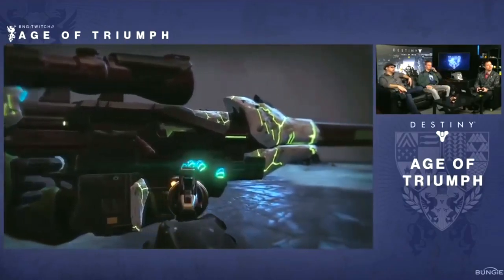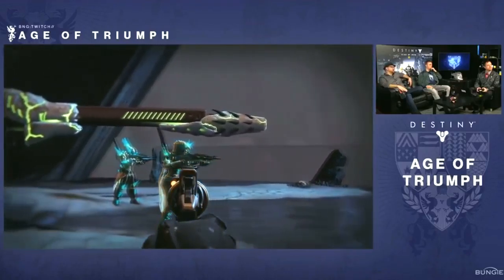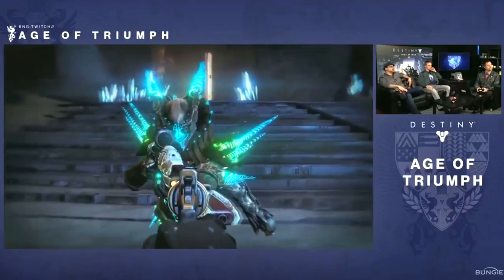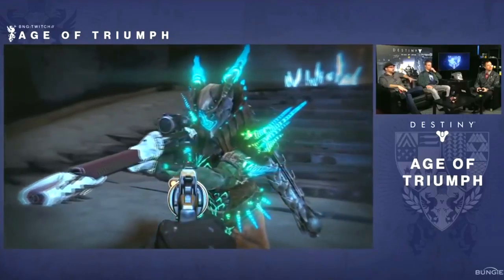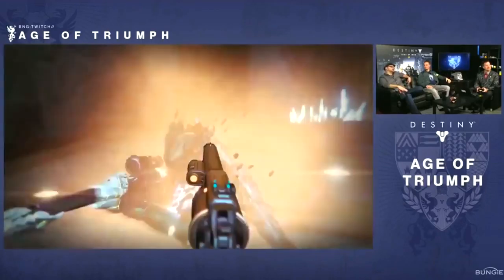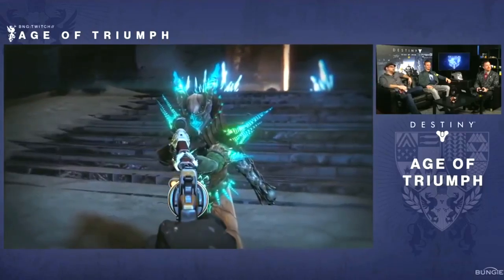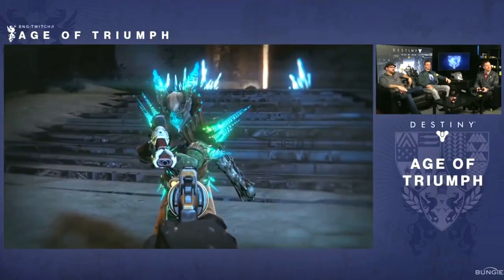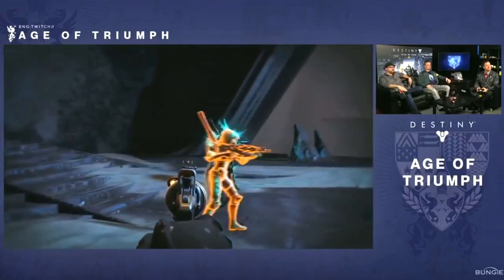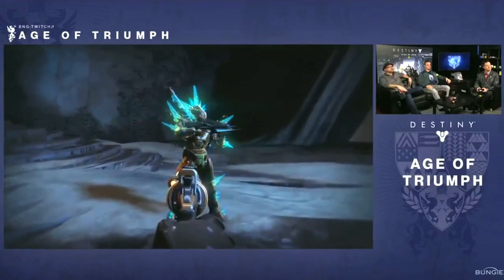We've chosen to leave Black Spindle and Black Hammer — never to be heard or seen again. It was lost in Tukroa. For those of you wondering where it is, that's the God's honest truth. Too good to bring back. But on happier terms, if you go past the Oversoul Edict and all the way down to the Titan, what you'll find in his hands will make people happy — which is the Necrochasm.